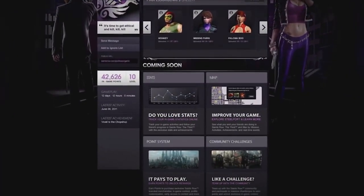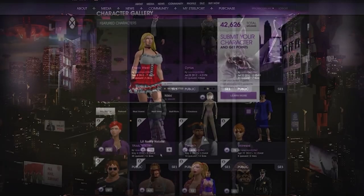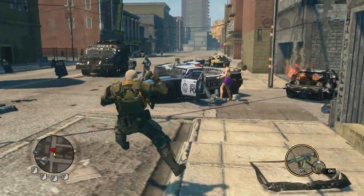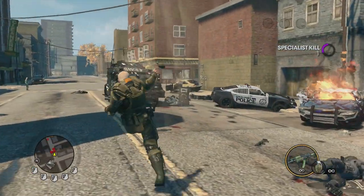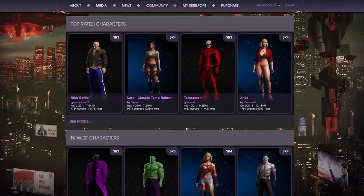Our investigation begins back in April of 2012 when an unusual character was uploaded to the MySteelport feature on SaintsRow.com. This character had Cyrus Temple's face and armor. It was quickly downloaded and shared before disappearing, but other users had re-uploaded the character after they added the original to their queue. Now, 6 years later, the MySteelport service has been officially shut down.